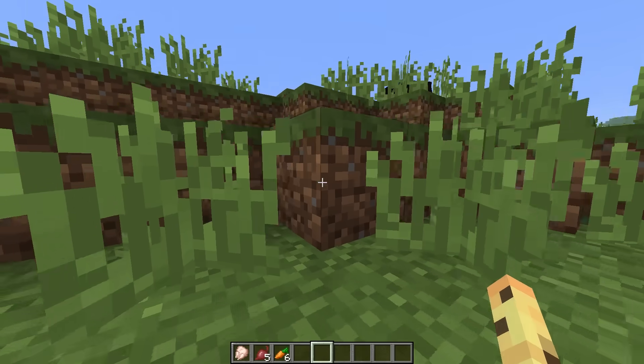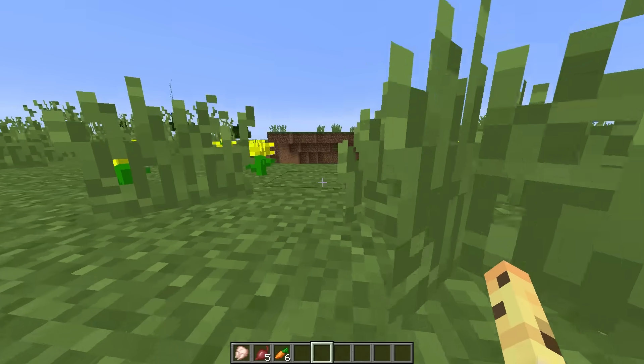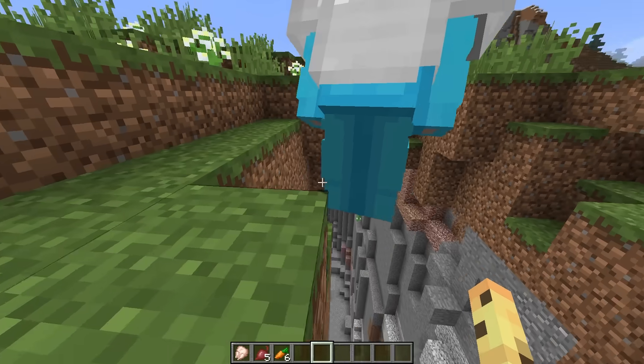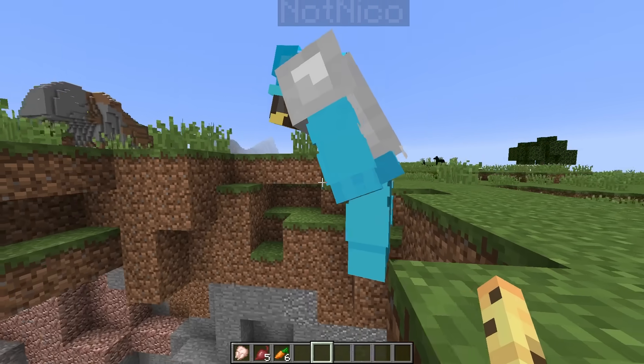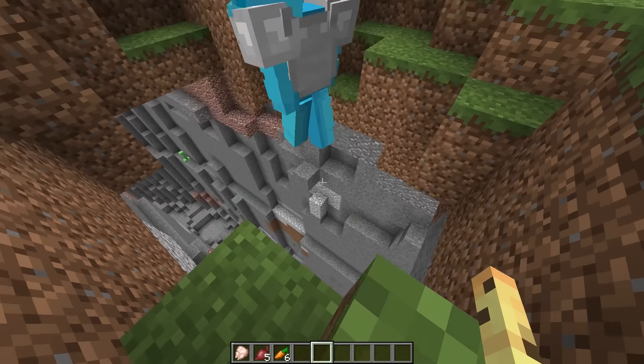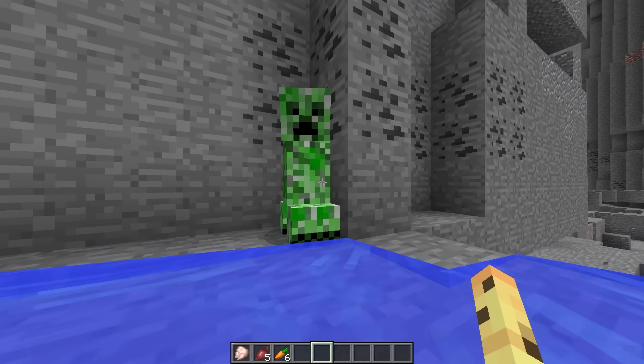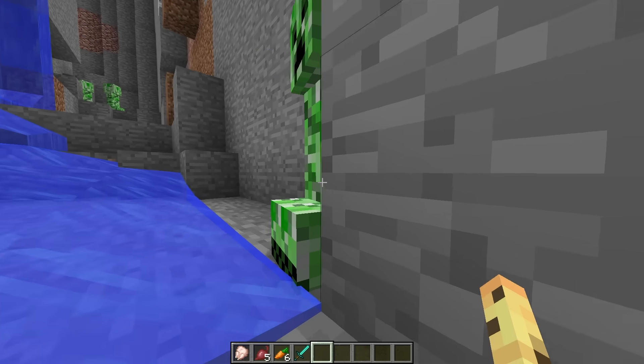Niko: I'll follow you. Cash: Okay, this is perfect. Look. Niko: Oh my gosh, is this a ravine? Whoa, this is so scary. Cash: Let's just hit him straight into the ravine. Niko: Oh my gosh, no! Ah! Cash: He landed in the water. Niko: Oh god, there's creepers here. There's so many scary mobs.